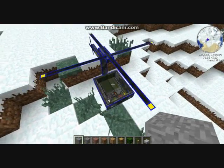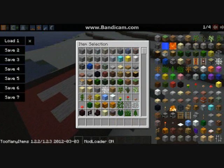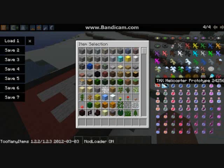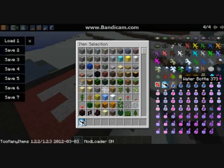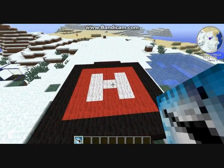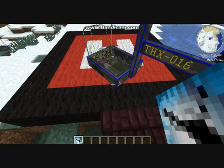This helicopter was on the helipad before, but some animals just pushed it off, so I'm just going to go get a new one. It's on the 4th page — THX helipad, something like that. So I'm just going to place it down. When you click, it comes from up and goes down.